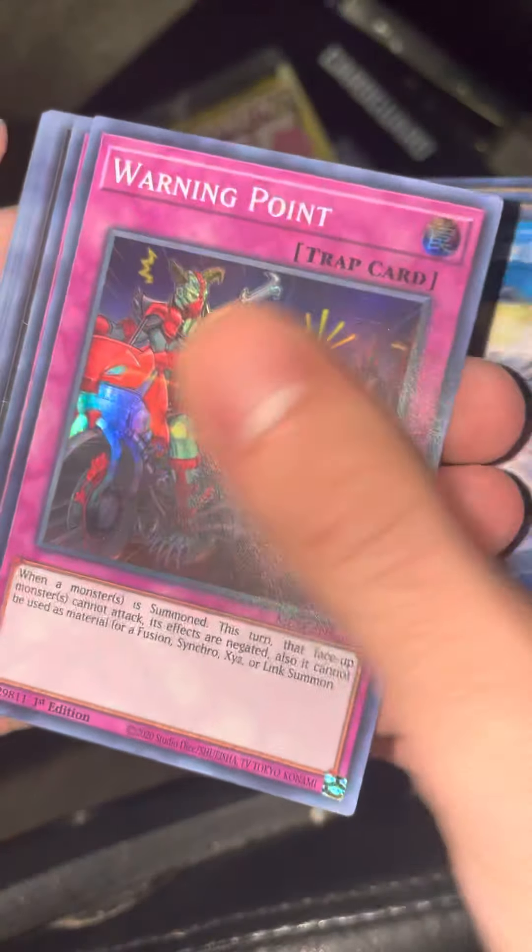Three more packs for this video, and I'll probably open two more later tonight — I'll let you know. We'll see what happens. Another Infernoble Arms, Magical Hound, a new one — Machina Metal Cruncher, a beautiful machine-type. Dogmatica Maximus.